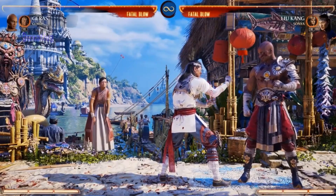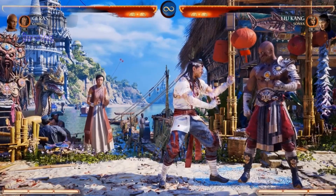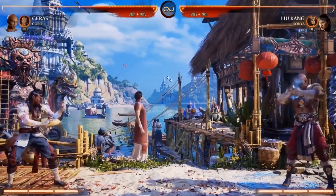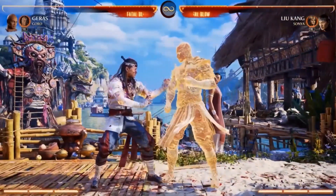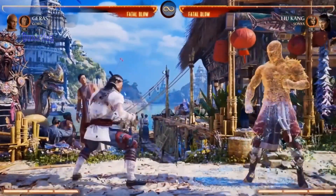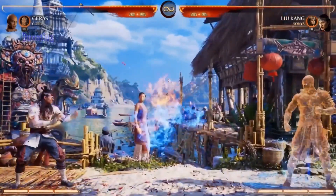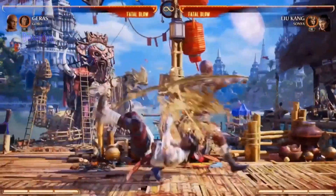Geras seems like he has a lot, but once you start playing it, it all flows together very well once you get the game plan down. He has this move here — go full screen for me. I can do this, and now I am ethereal. Hit me. I can take a hit. So I can walk you down knowing I have a hit I can absorb, and I can still do moves.